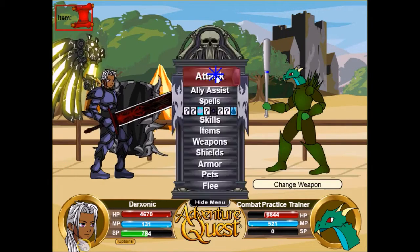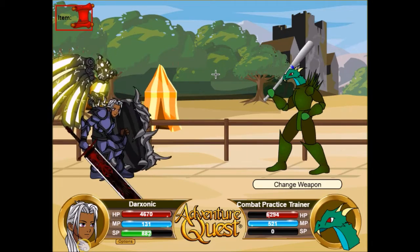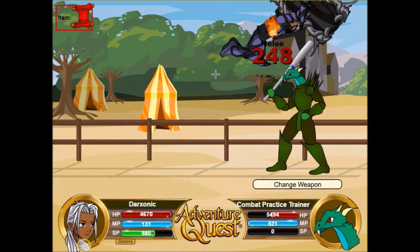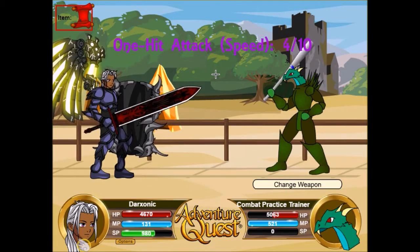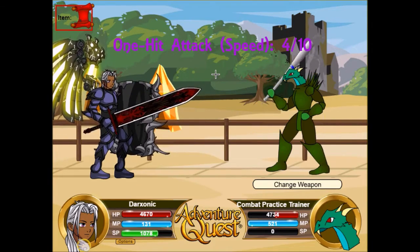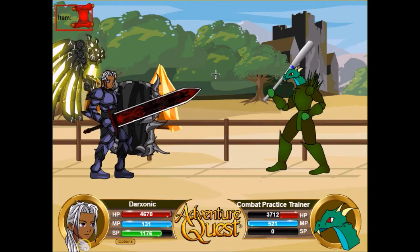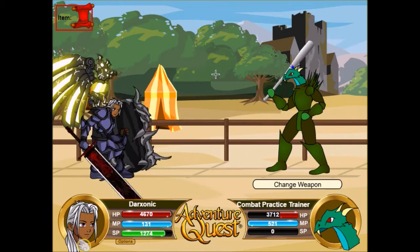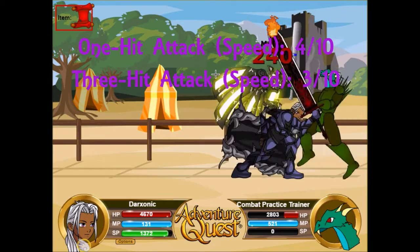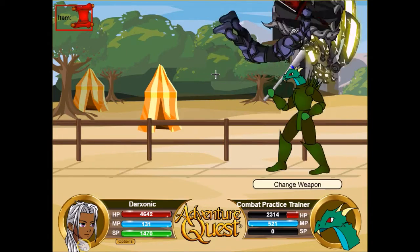I can't get mad that it has recycled animations, because it is a Guardian plate — you gotta understand that. But the 1-hit attack, I'm probably going to give a 4. I'll give the 1-hit attack a 4 in the rating because it's really slow. For the 3-hit, I'll probably give it a 3 — because it's not the fastest, and it takes longer than the 1-hit. So: 3-hit gets a 3, 1-hit gets a 4 in the attack animation rating.